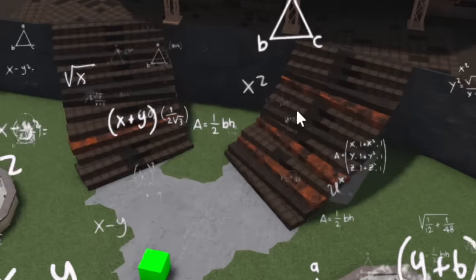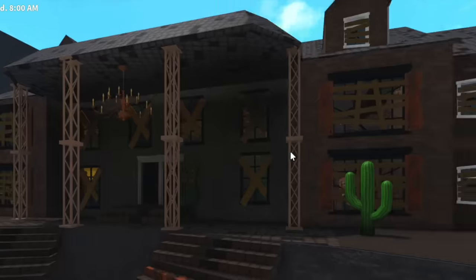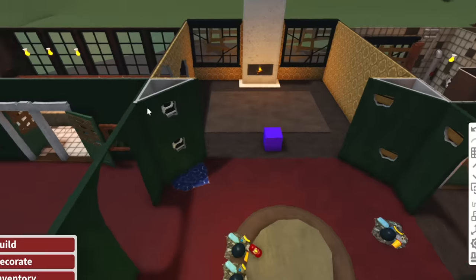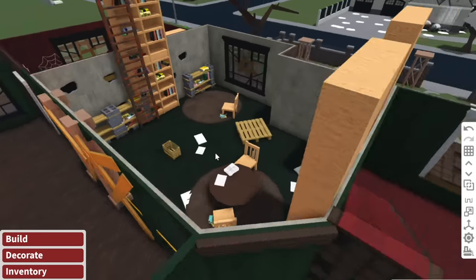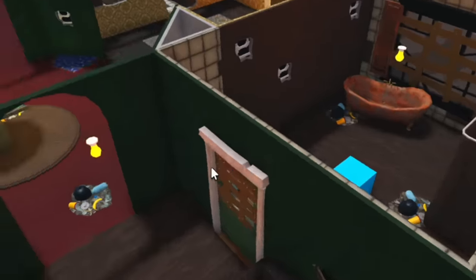I wonder if they're gonna replace the stairs though. I did mention in part one that I made these stairs wonky on purpose. I am so excited to see the end result. Someone's already deleted all the furniture in the living room. Doesn't look like anyone's doing the library yet. You just have so many rooms in here, it's so overwhelming.